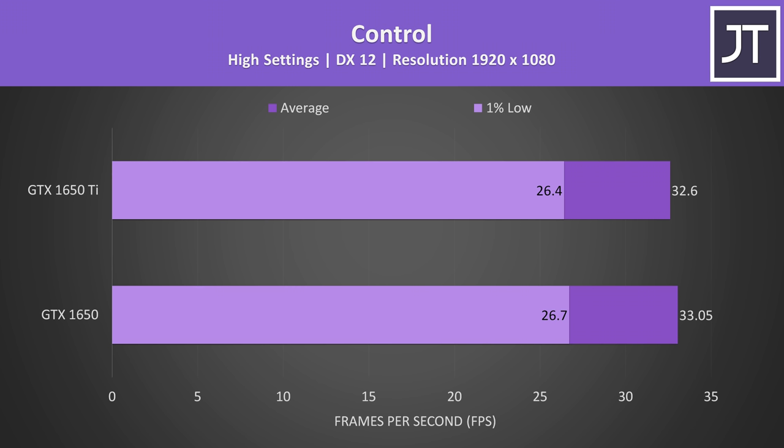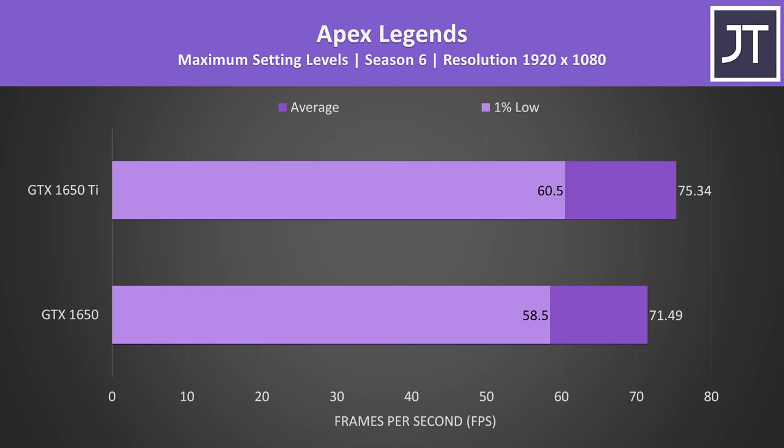Control was essentially the same on both — technically the non-Ti 1650 was ahead, but it's less than half a frame, which is definitely within margin of error. Apex Legends was less than 4 FPS ahead on the 1650 Ti with all settings at max, which was an above-average difference, putting the Ti around 5% faster in this game.